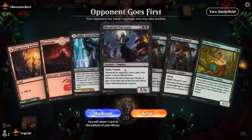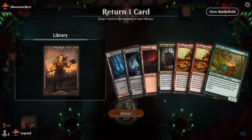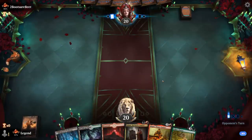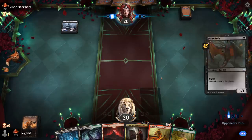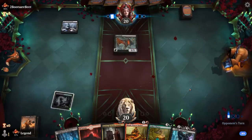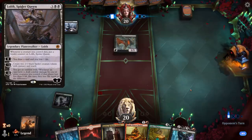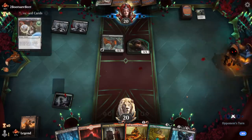We're on the draw — this hand is sadly a little bit too slow so we'll mulligan. Facing a snow control deck most likely, which is not our favorite matchup. Lots of removal that can ignore how large our creatures are. The combination of Sweepers and Planeswalkers — especially Spider Queen making reach creatures — means they can chump-block Westgate Regent all day long. We'll need a little bit of luck to win this one.